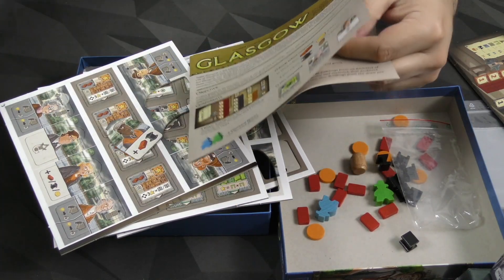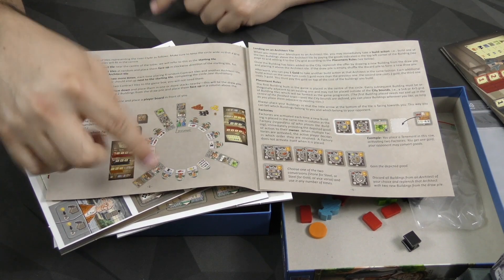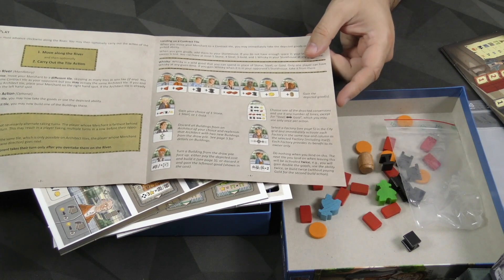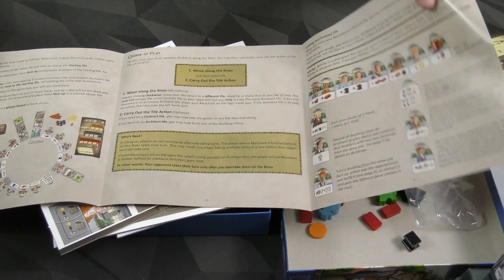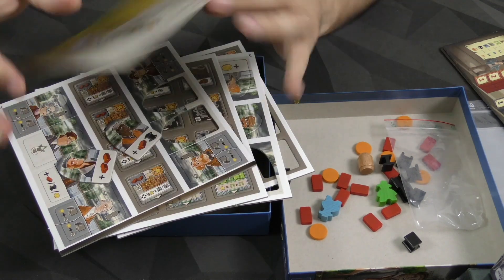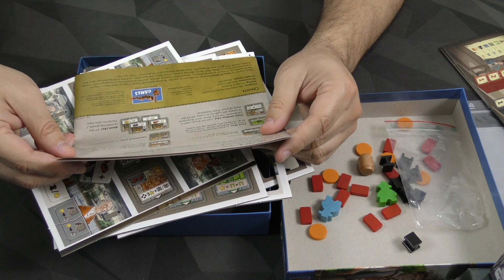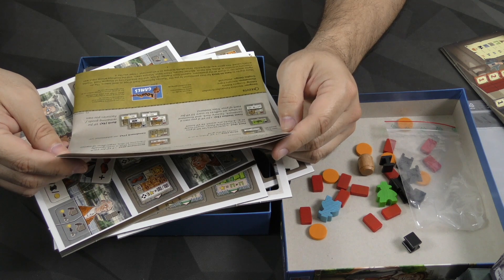It's not a whole lot component-wise in this game, but it does look very interesting with this rondelle, I assume, that you're setting up with the different characters as well as buildings. You are going to be moving around, collecting stuff, taking different actions from these characters. You move along the river and carry out the tile action — that's your turn. When somebody builds their 20th building, completing a 5x4 or 4x5 grid, that's the game end. Then you're going to score victory points, and the buildings have points plus any bonuses.